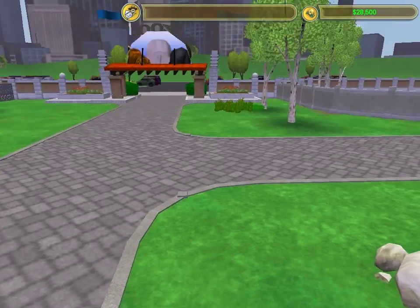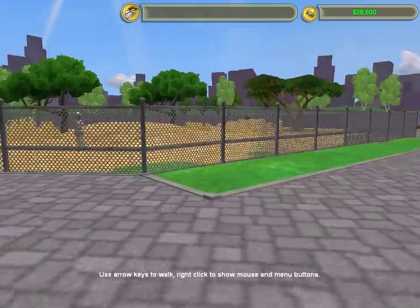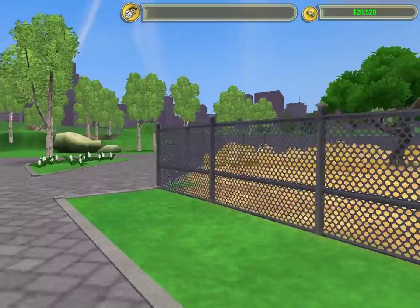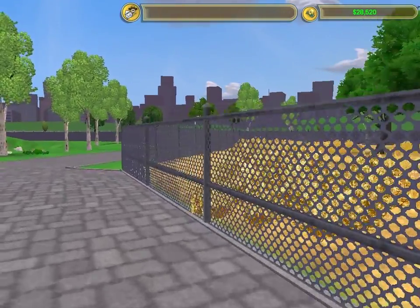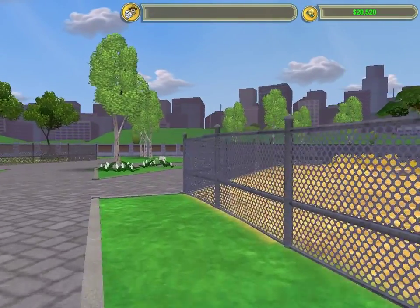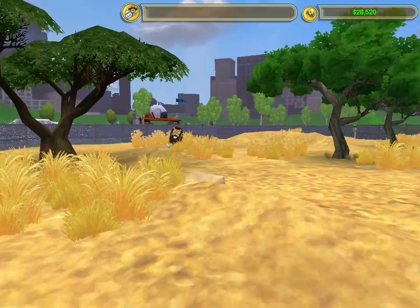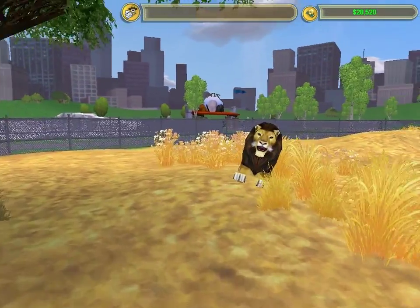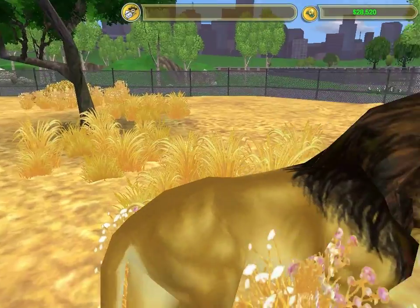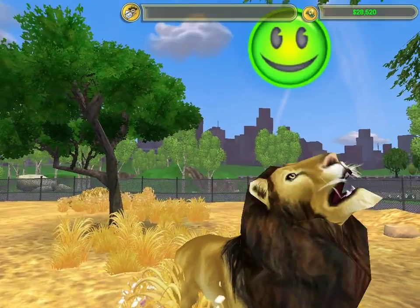I'm going to go into zoo guest mode and have a walk around. How the hell - where are the gates for these? Is there really no gates? Like staff entrances? Where the hell are you supposed to get in? I want to play with a lion. Oh, there it is. Hello. Hiya. Where's he going? Oh - pardon you. Oh no, a floaty smiling head.